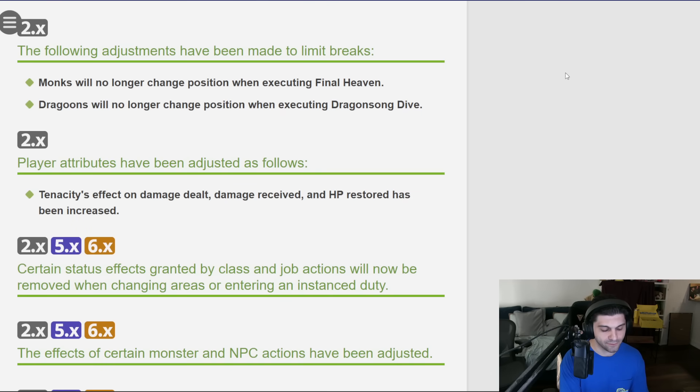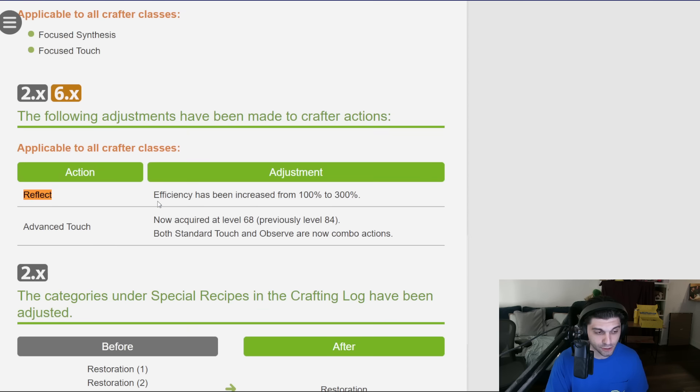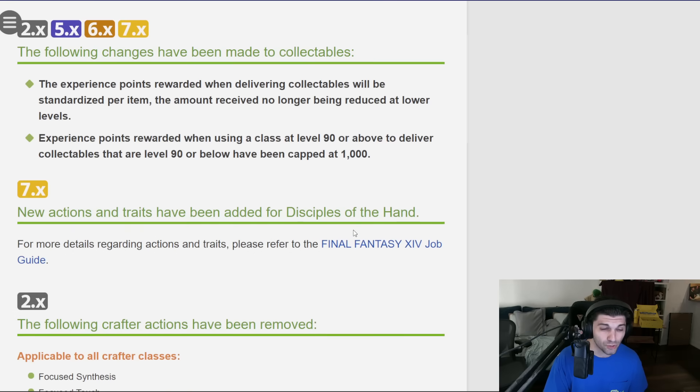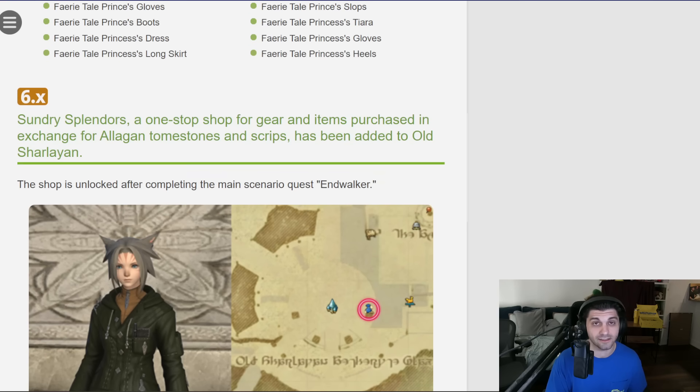The last thing is some crafting-related changes. They are removing the actions Focus Synthesis and Focus Touch, and buffing Reflect from 100% to 300%. Advanced Touch is now also level 68, so it's available 16 levels earlier — to those of you at level 90 as omnicrafters, you don't care. But both Standard Touch and Observe are now combo actions with Advanced Touch, it seems. Those are the majority of the crafting changes. There are also updates to the job guide for Disciples of the Hand, Disciples of the Land, and the combat jobs, but because I don't craft or gather, I'm not going to get into the Disciple of Hand and Land ones very much.